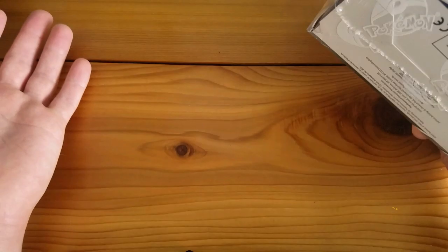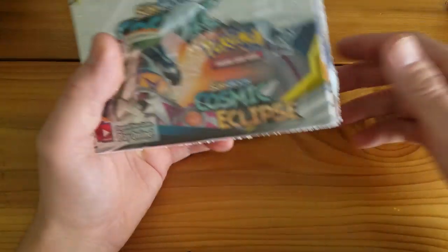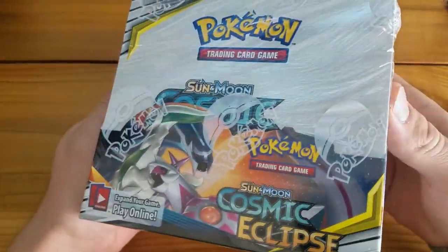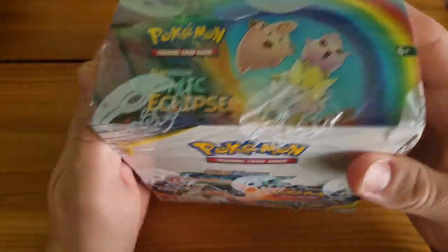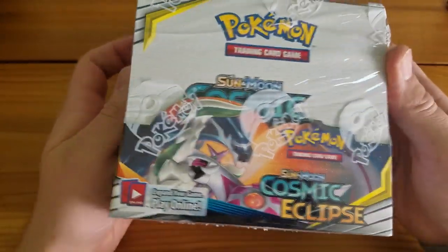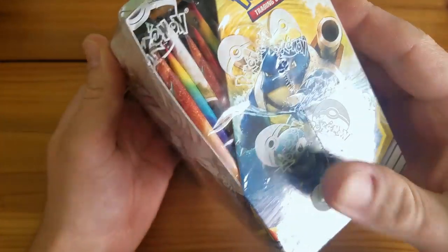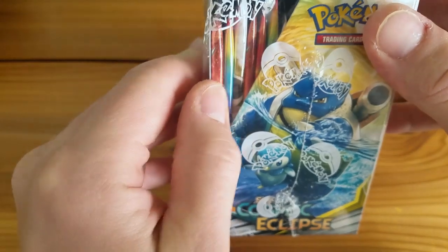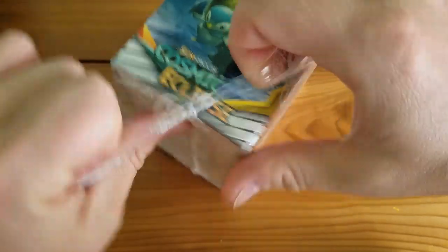We're in a new background — actually, this is a table in my living room. I just felt like shooting a video in my living room today. It might be a little more echoey since I don't have any sound dampening materials, but there's some natural light coming in, which is nice. Look how colorful the packs look just by glancing through the side of the booster box.